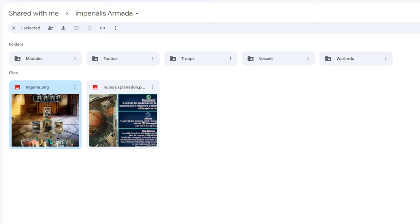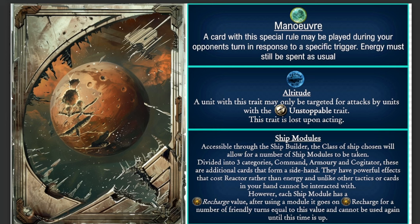Good day everybody, this is the Ecclesiarch here back with some more Horus Heresy Legions. Today I'm going to be showcasing some more fan-made content, and oh my god is this a spicy one. This is basically the Imperialis Armada from Old Man Bob, and apart from just making the cards, this guy has also made some very cool mechanics. Let's take a look at the rules and explanations he has sent, because there are some new keywords we need to discuss.